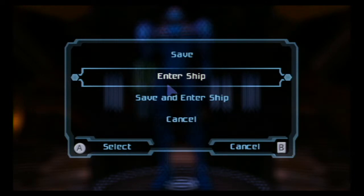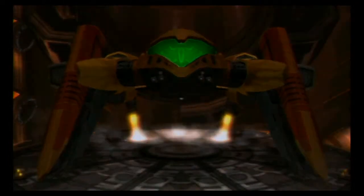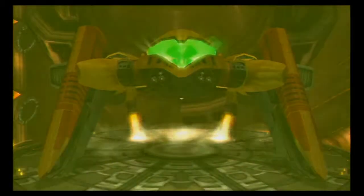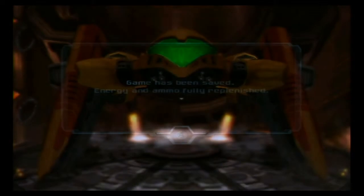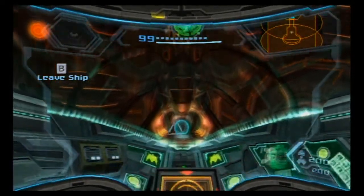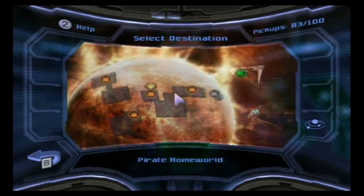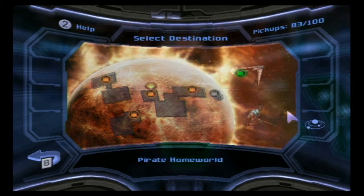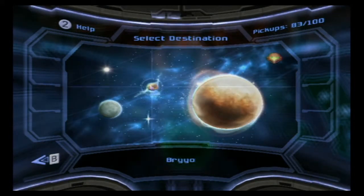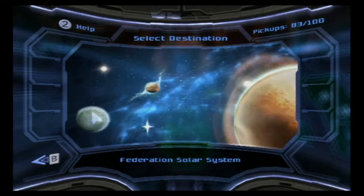Do I want to save and enter ship? Yeah, sure. There's only ten missile upgrades left, and no power bombs in this game, I don't think. Two energy tanks — or maybe three. Yeah, once I go to Faze, that's it. So, Brio — actually, I might want to do Norion first.